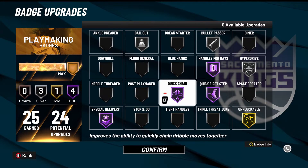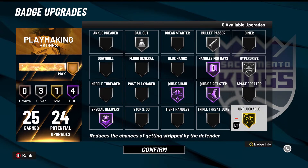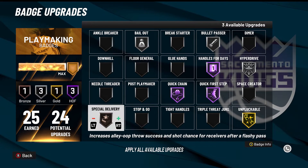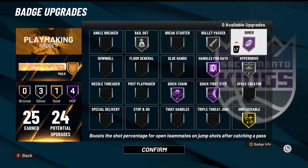At 99 overall my dunk rating becomes a 70. I get some really crazy animations unlocking — even at 66 I still unlock some nice dunk packages. If I beat my defender I can go to the paint and dunk the ball, and on a build like this with 99 speed that is huge. For playmaking badges: quick first step, handles for days, quick chain, hall of fame hyperdrive — though 2K Labs did say it's not really worth the badge points at hall of fame so I've dropped it to silver.